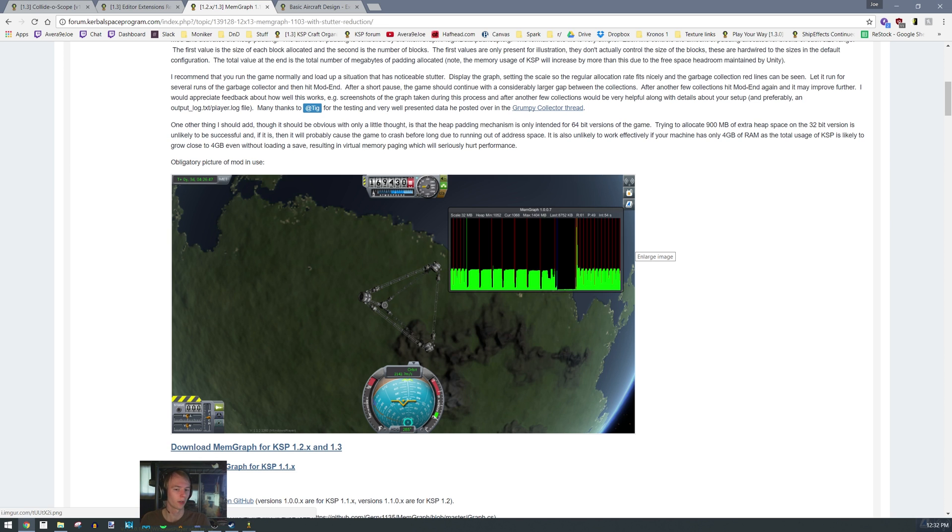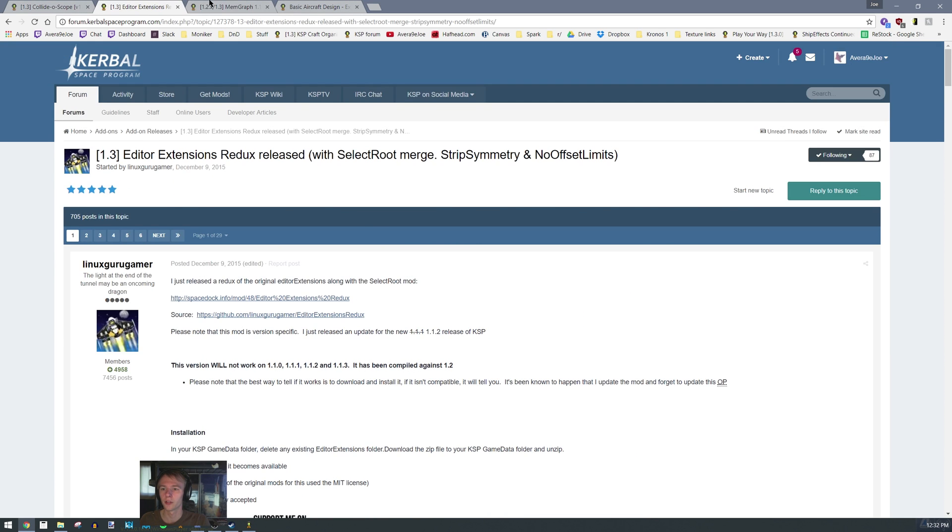You open Memgraph with Alt and then the star on your num key. What it does is show whenever there's a memory spike — you know how your game freezes every once in a while and stutters, pauses for a second and continues on? Each of those marks it logs. You can use this mod to figure out when you want to reboot your game — just close it and reload it and those stutters will vanish.